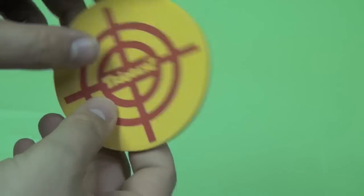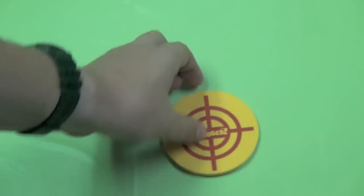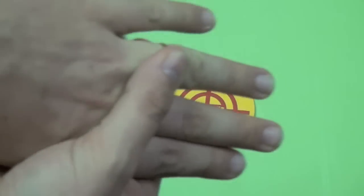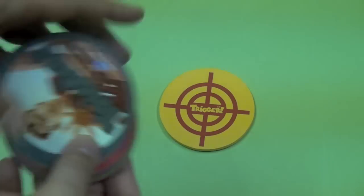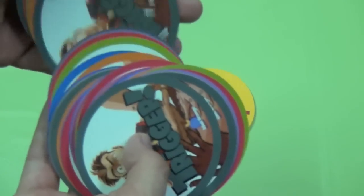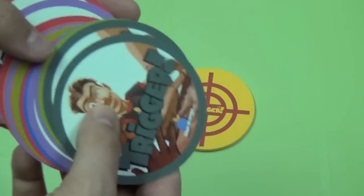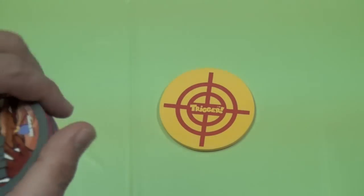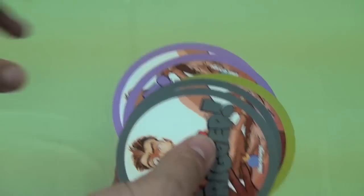A trigger pad is placed in the middle of the board. It's kind of a foam-ish pad — there for some cushioning because everyone's going to be hitting it with their hands. They tell you to take off any heavy rings you might be wearing. Then a deck of trigger cards is dealt to everybody. These trigger cards have different colored backings, which does matter for gameplay purposes. Each player is going to have five of these cards placed in front of them.